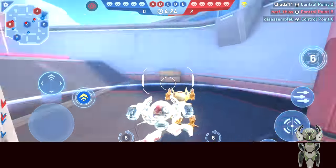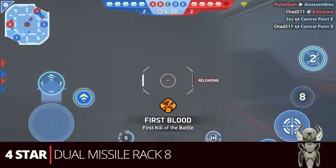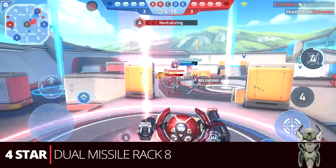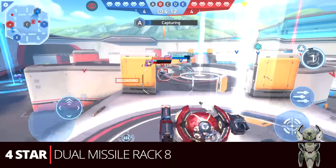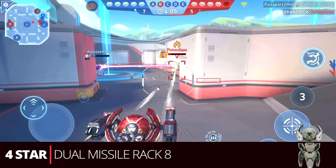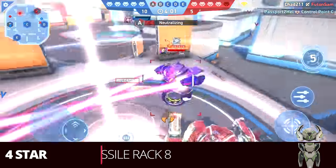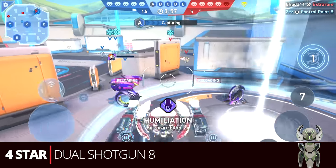We are at 16 energy now, and the first and probably most common build is the dual missile rack eight. This plays very similar to the six, and even though there are other great close-up options, this is the most common because it's on the progress path and you get it at four stars. It fulfills the 16 energy really nicely, complements Surge well, and works well with the timing of his dash.